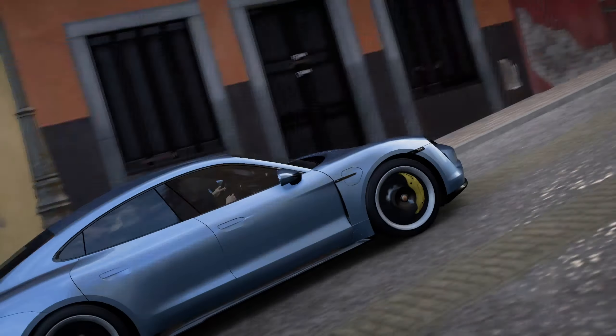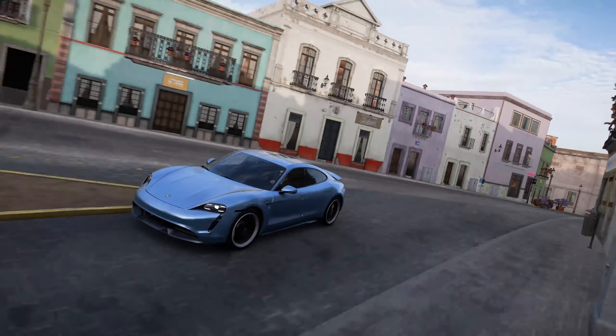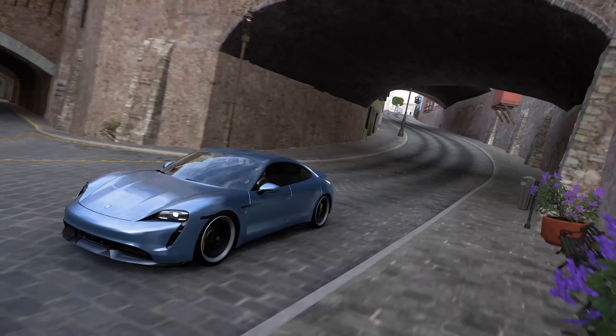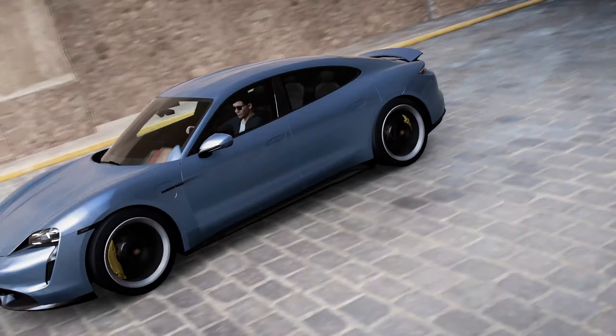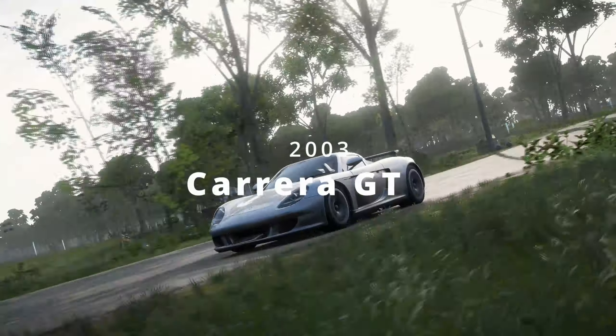The Taycan Turbo S is the first all-electric Porsche, and it has a dual motor system that produces 750 horsepower. A close contender for fastest Porsche in FH5, this can feel like a rocket. The fact that it has more than two seats means you can use it for saloon racing, in which, with its low centre of gravity and great acceleration, gives you a significant advantage over the competition.